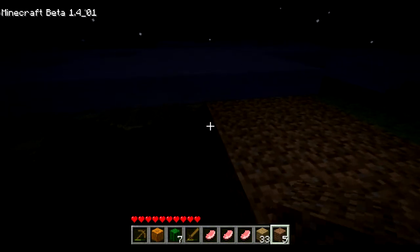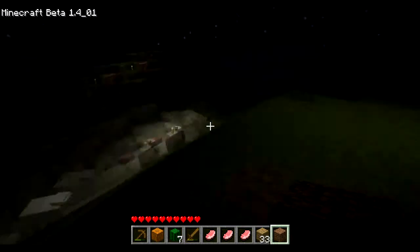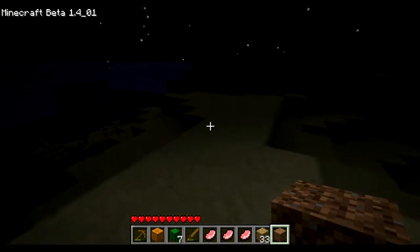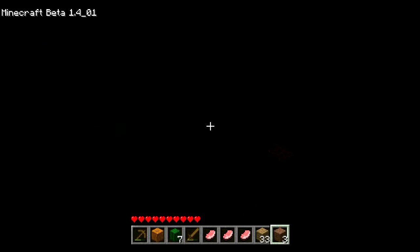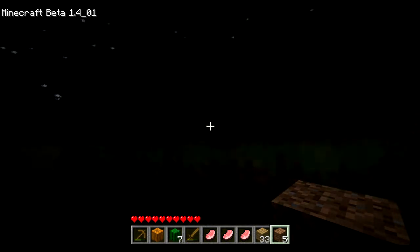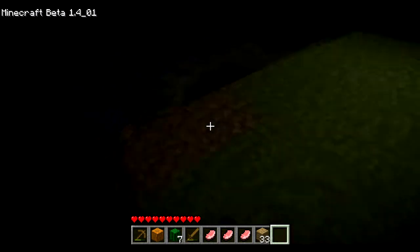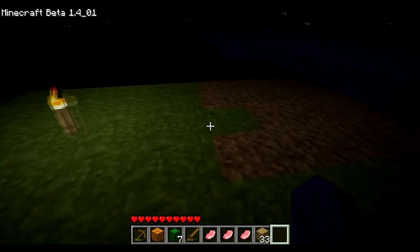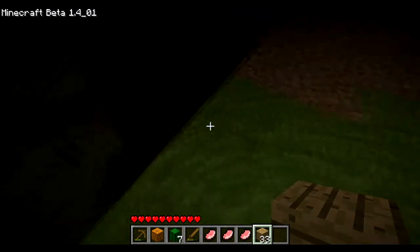Let's put this dirt here. That looks like almost about it — this might need a bit more dirt, but apart from that I think we're good. Let's keep going. We'll make a bed, sleep through the night, and everything will be gold. Fill out this — looks like a square, actually, almost. Let's build our tiny little house.